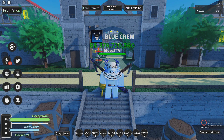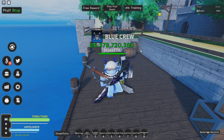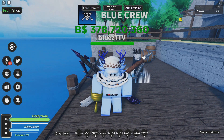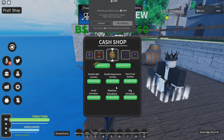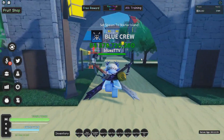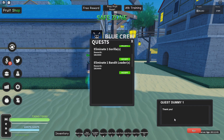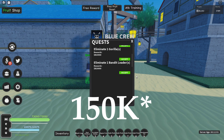Let's get into the video. To start off, what you want to do is come over to the first island where you'll spawn — this is just for new players. This video will not cost any Robux; I'm going to show a completely free way. What you want to do is head over to the quest dummy and start doing his quests. Once you get to the bandit leader, you can farm him, but what you're going to need for this is around 250k belly.